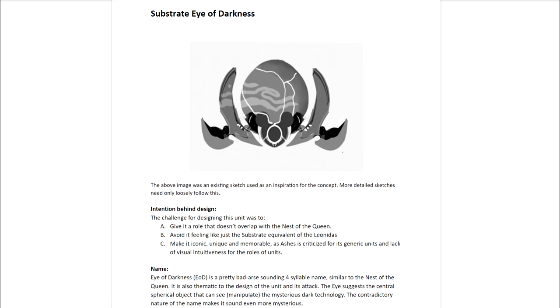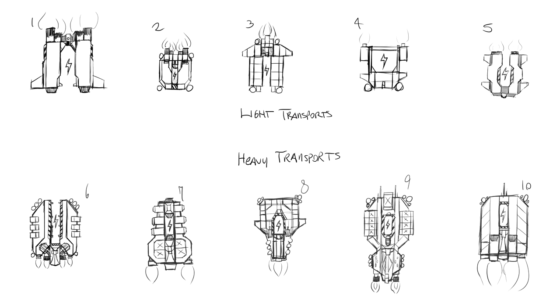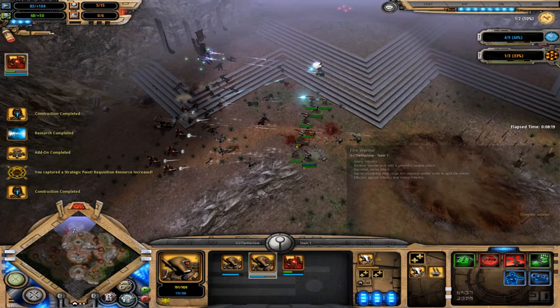It's challenging to take a unit design from my head and communicate it to an artist to replicate, as it requires a thorough comprehension of a faction's recurring visual themes and quirks. Doing so has given me a new appreciation for the art design in many RTS games.